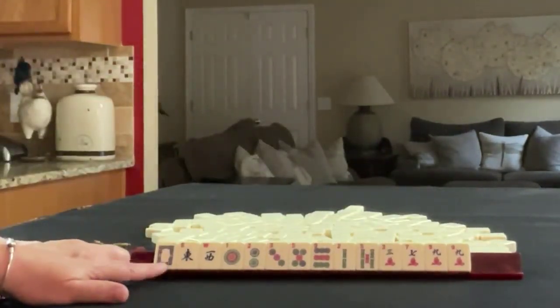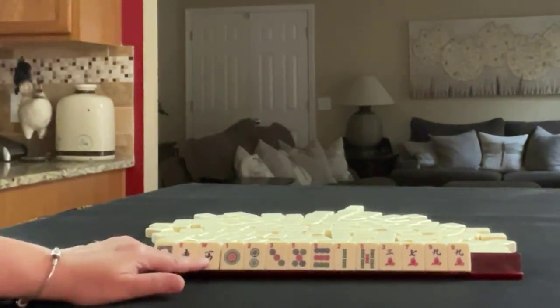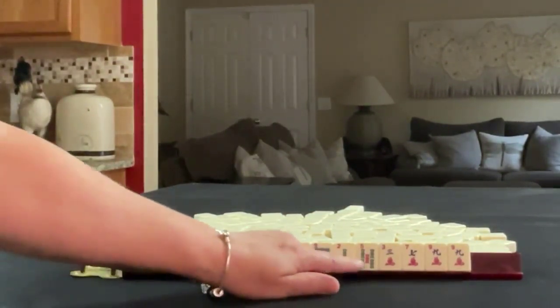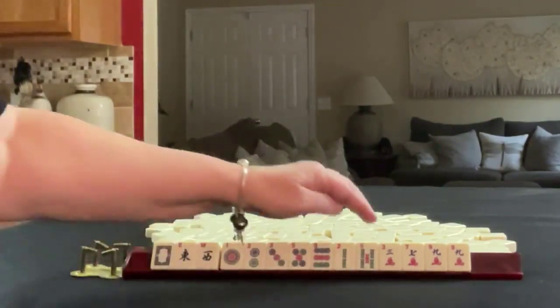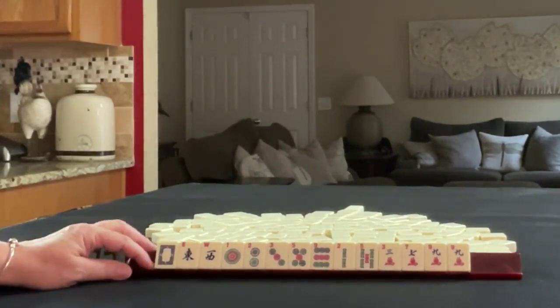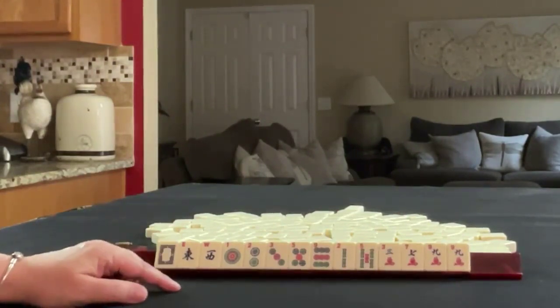For Pull 3, we have a white dragon, East and West, and in dots: 1, 2, 3, 5, 9. In BAMs we have 2 and 5. In cracks we have 3, 7, and 9 with a pair of nines. If these were your tiles, what would you focus on and what would be your first pass?